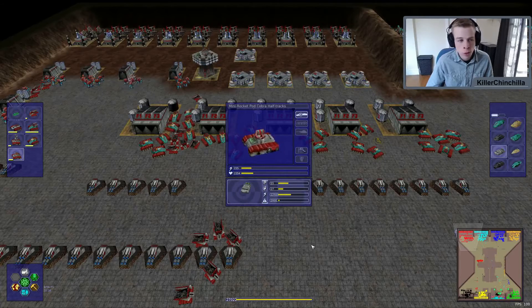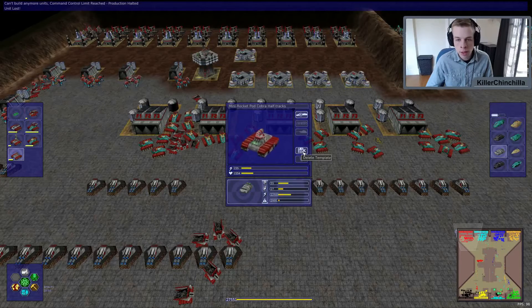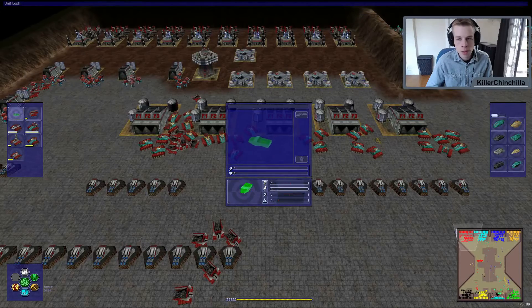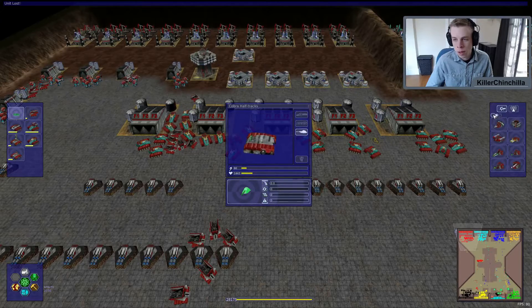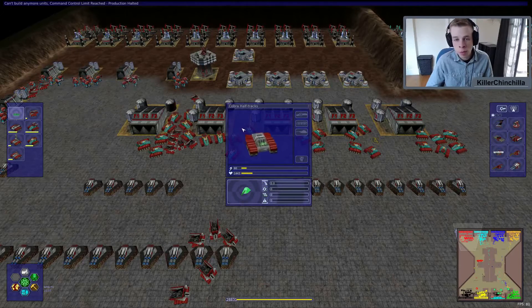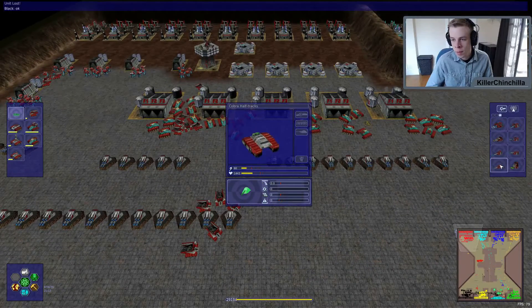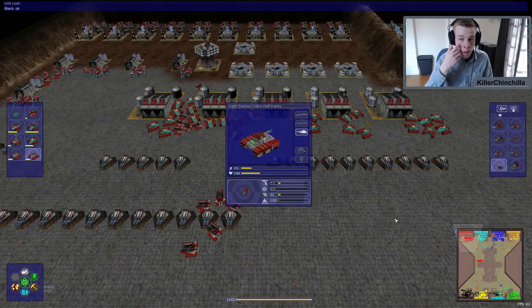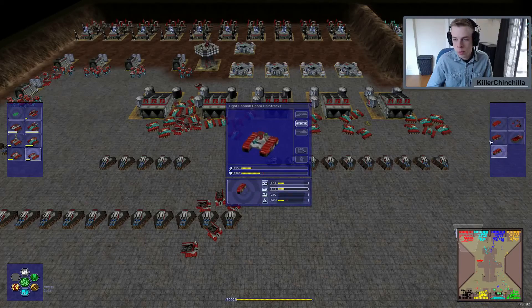Those are the basic non-weapon turret types. In games you'll want to make a few unit types pretty often. One I'd suggest is the Cobra with mini rocket pod and half track — make it and hit Save. Another suggestion is Cobra half track with heavy machine gun. Another early game favorite is the light cannon — those are early game units you're going to want to have.